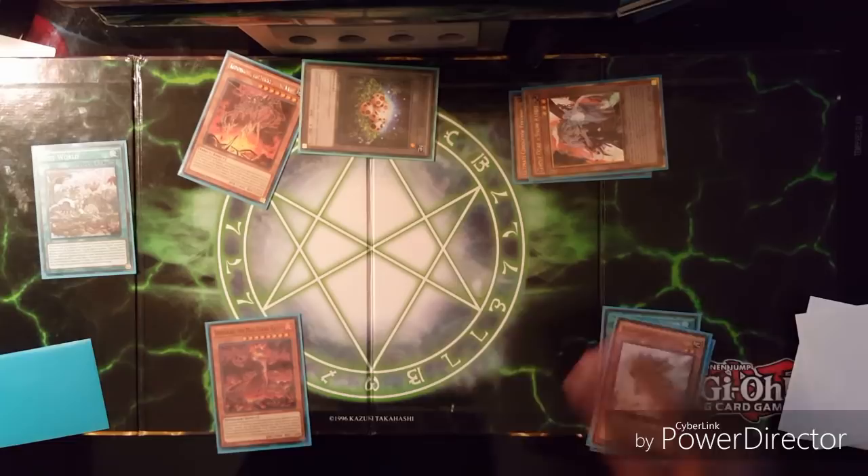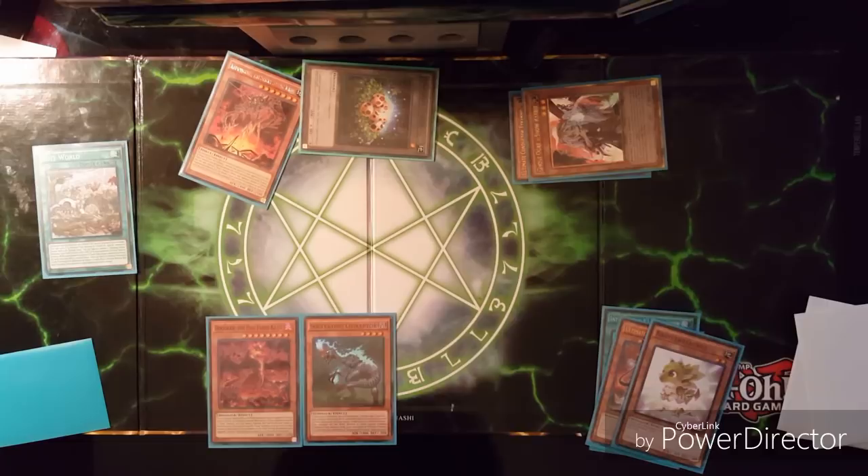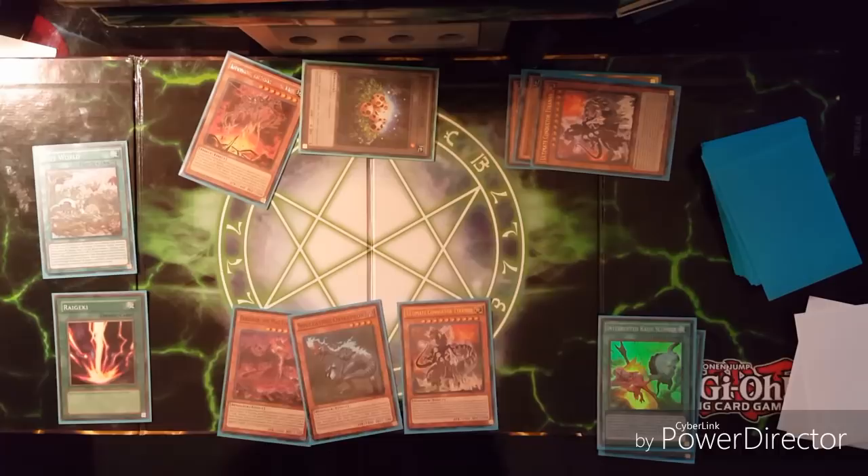By protecting it, we pitch Baby Cerasaurus, then use Baby Cerasaurus's effect to bring out Soul-Eating Oviraptor. Use Oviraptor's effect to add Ultimate Conductor Tyranno to hand. After doing so, banish one and two, bring out Ultimate Conductor Tyranno, then Raigeki — yeah, that's game. I don't know why I was second-guessing it. That's super game. That's all folks.